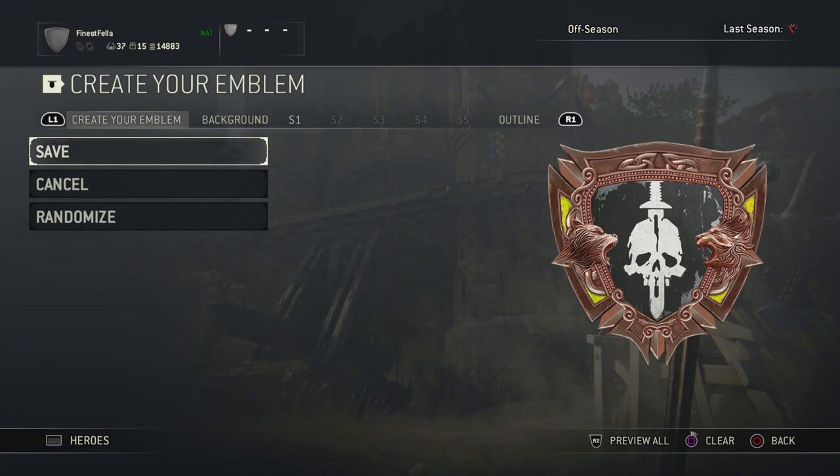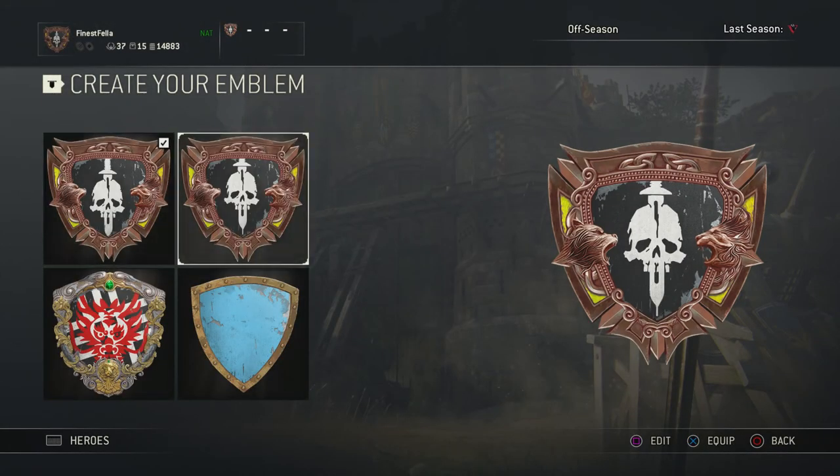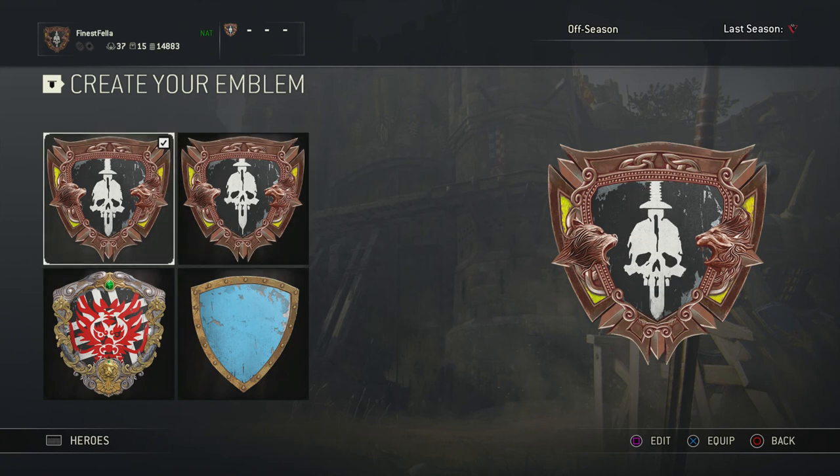Save by pressing X and you want to save your emblem — press X to confirm. Once you've done that, as you can see it's pretty much identical, although on the one I've got on the right-hand side here, I have my sword a bit further up.